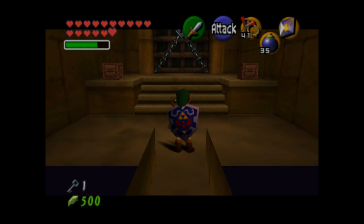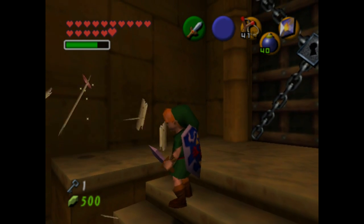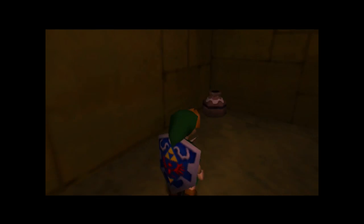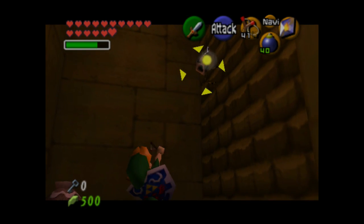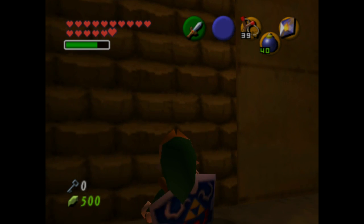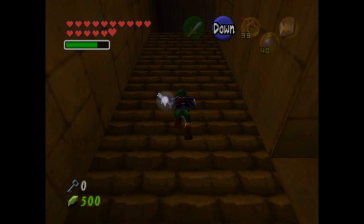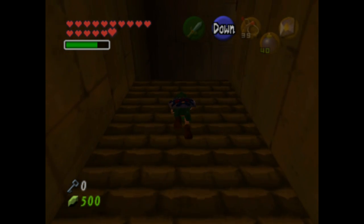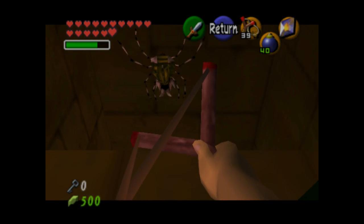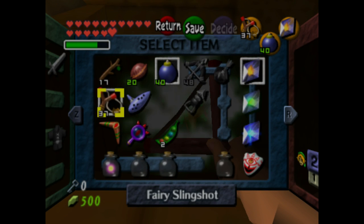There are also a couple of boxes around that you can cut down to get items — bombs and Deku nuts, one of which I won't be using at all in this dungeon, the other I'll probably use once. There are Skulltulas on these walls, so you have to shoot them down with your slingshot. After shooting them down, there's another gold Skulltula on the opposite side of this climbing wall. Once you get to the top, turn around, equip your boomerang, and shoot it down. Then use the boomerang to actually collect the token — don't just leave it there. If you leave a Skulltula token and exit the area, the Skulltula will respawn and you'll have to kill it again.